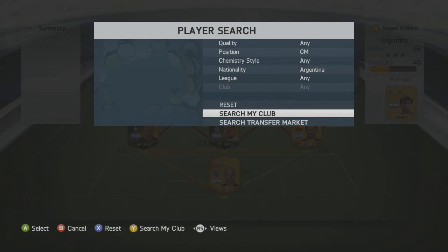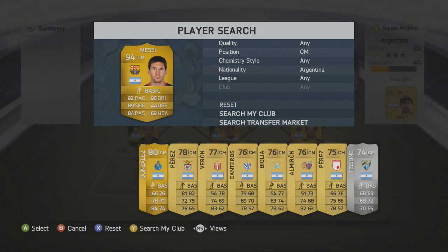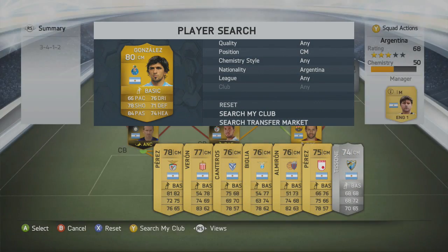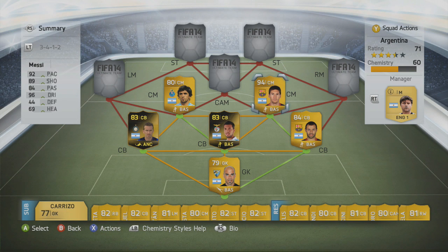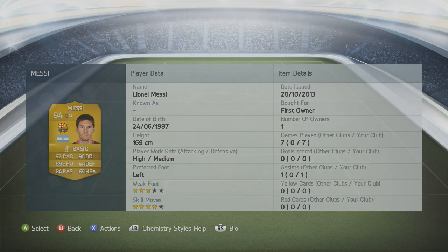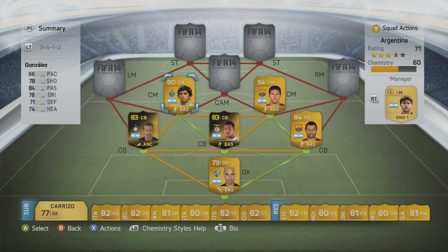Moving on to the two center midfield spots — you'll probably moan about this one — it is Lionel Messi at center midfield. The reason Messi is at center mid is because when you get him out of a pack he is originally a center forward. Like I stated in my last squad builder, the Australia one, we only move players two spots away from their original position. So with Messi being a center forward, the maximum we can move him down is to center midfield. He's not bad there — he didn't get many goals, got one assist, work rates are high, medium defensive. Gonzalez is one of those sitting midfielders anyway, so he covers that spot really well.